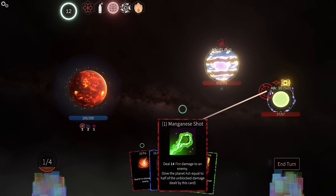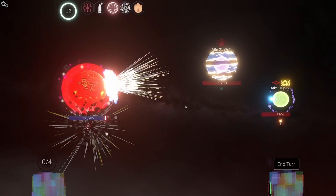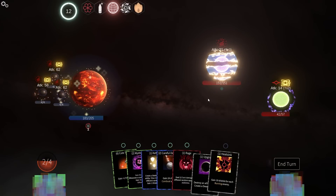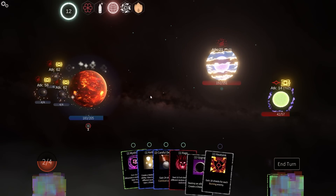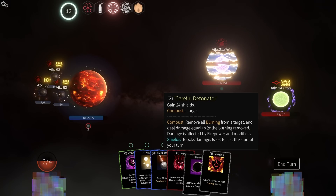We don't have many hard fights on this one, which is — I don't know — maybe a tragedy. Indecision Plus — I'm so glad I can guarantee that I just start with that. It's so good. I'm just going to do the manganese shot for some shields. It gives me ash — whatever. Hey look at that, another Indecision. It doesn't matter how much damage you do to me — I'll just fix it.